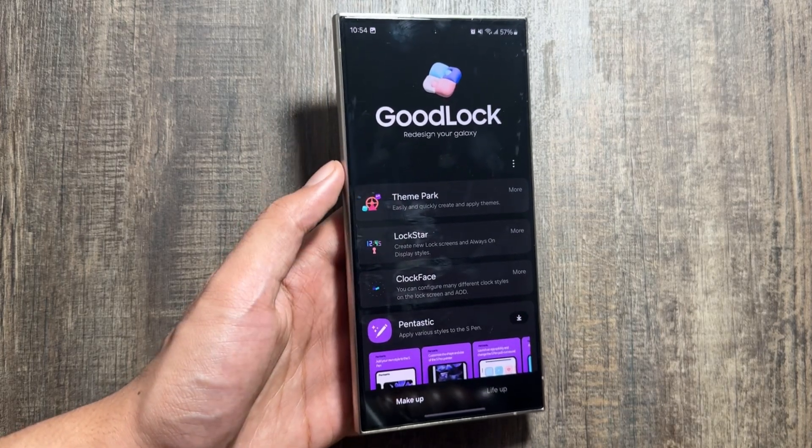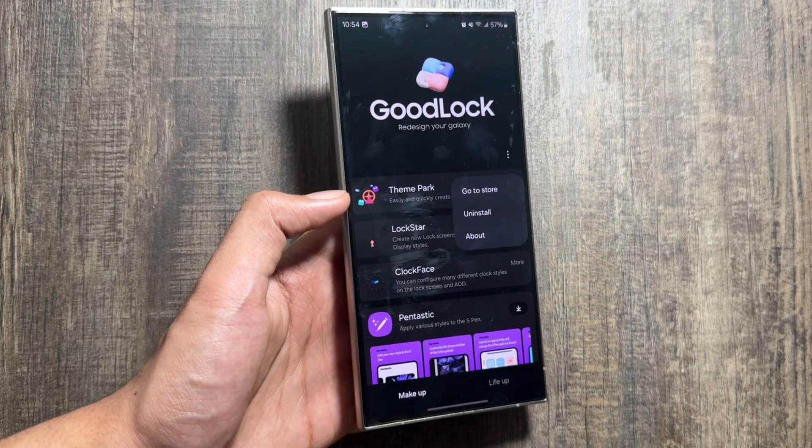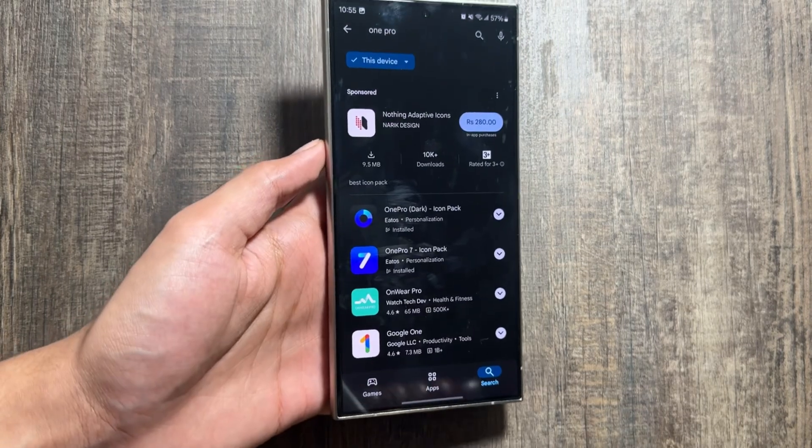From GoodLock you will have to download ThemePark. This ThemePark might already be downloaded, and if not, you have to simply find it in the GoodLock application and install it.